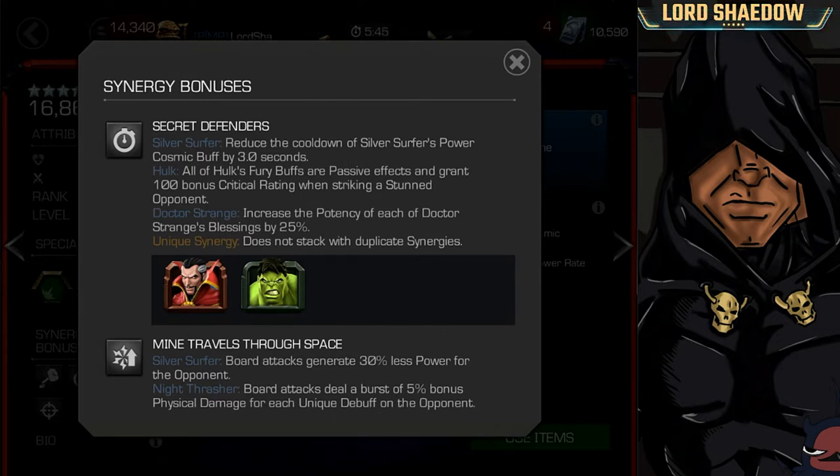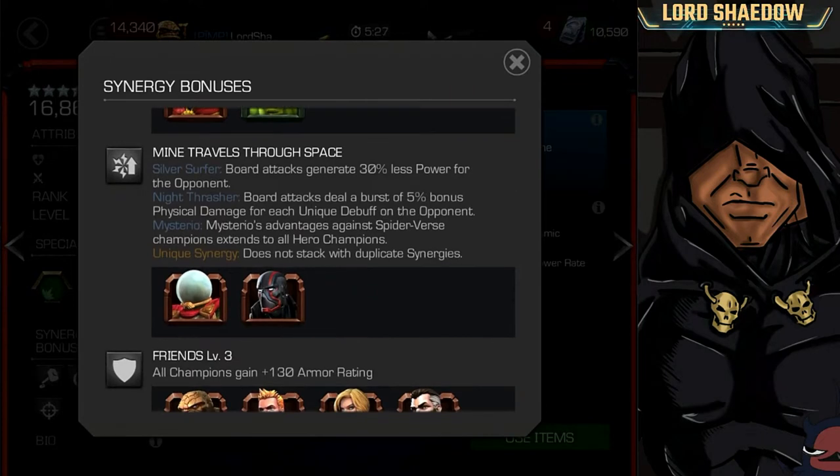We've got OG Hulk and Doctor Strange — two that I don't think a lot of people would bring to their teams normally. But with Kabam committing to buffing two champions per month, we may see these two guys get nicely buffed. Then we've got the synergy covering those who travel through space — Mysterio and Night Thrasher. Board attacks generate 30% less power for the opponent, so that's sort of a power control synergy. I can see myself bringing Mysterio on a team; he is quite good and has that passive heal block.